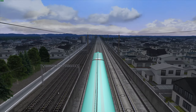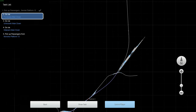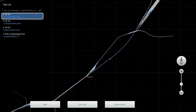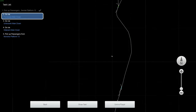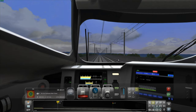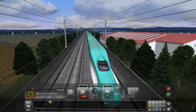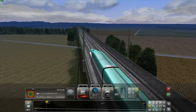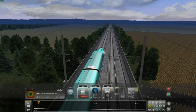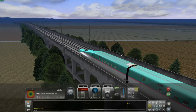I think down here is the slower mainline you can drive on. If we look at the map you can see another line that goes alongside. We're coming up to a 320 km/h speed limit now, entering the Japanese countryside. Just Trains make very good routes — compared to some of the Dovetail Games routes, I think this is at least up there. Let's get to max power and 320 km/h.